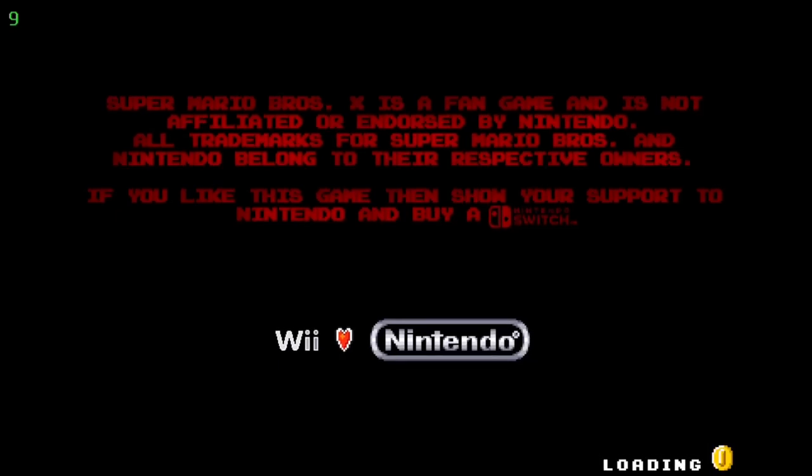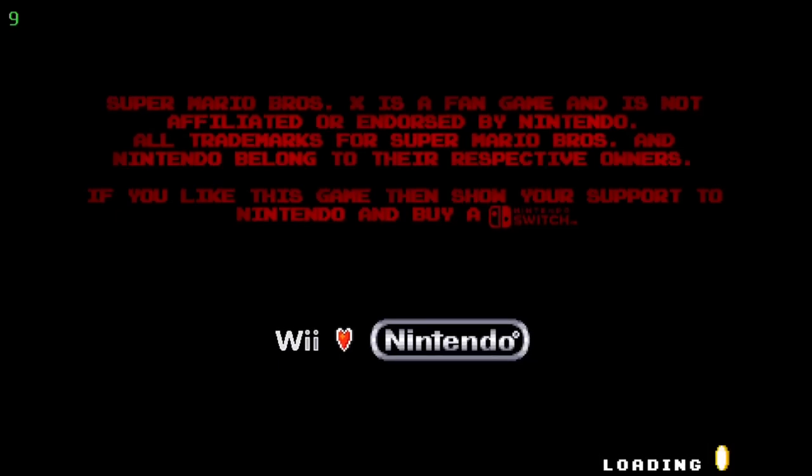As always, the FPS counter will be in the top left corner. This is directly from the Vita's hardware — this is not any kind of counter I implemented. And I should remind you, the Vita is at its stock clock speeds on everything right now.